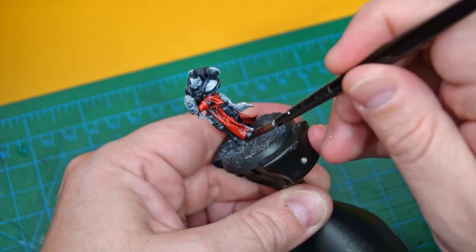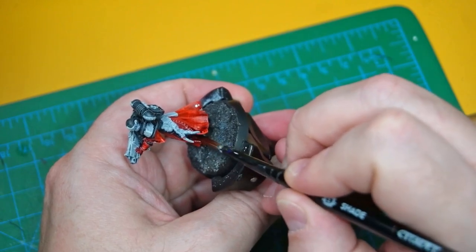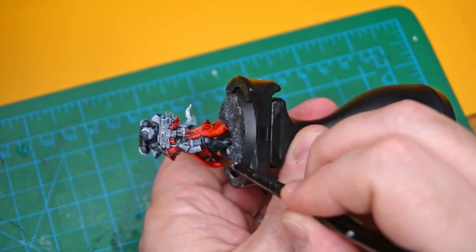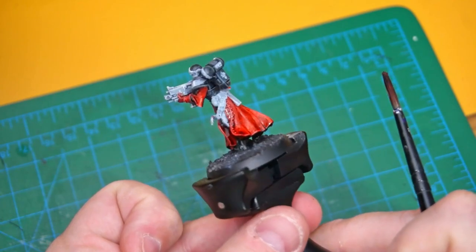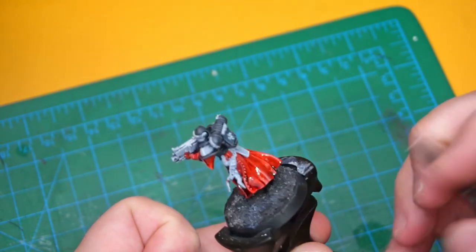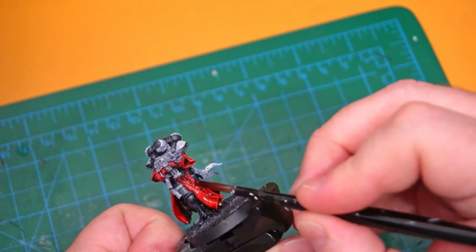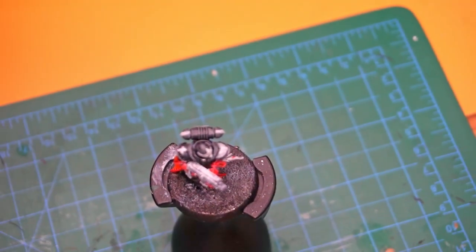I rarely use this bright red - I normally use Slaughter which is a darker, more blood-rich color, so this is a nice change of pace. These models have so much detail on them, getting into all the crevices is very annoying. Looking back, what I probably should have done is painted the sprues first, or at least got some base coats on first. As I spun the model I did see a little white patch hidden away next to the leg in the back - you won't see it on the table, but I'll have to go in and fix that.